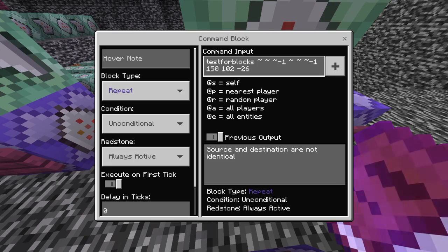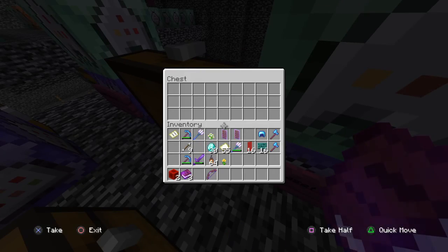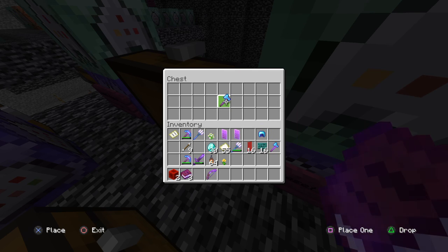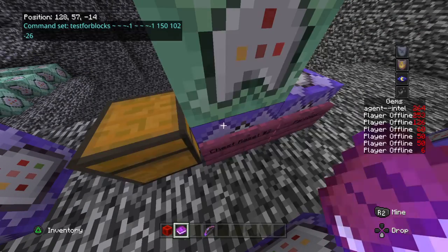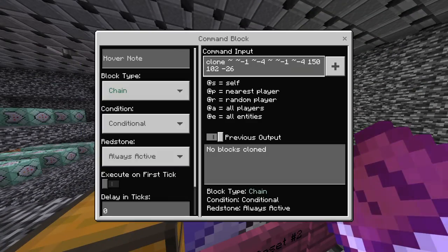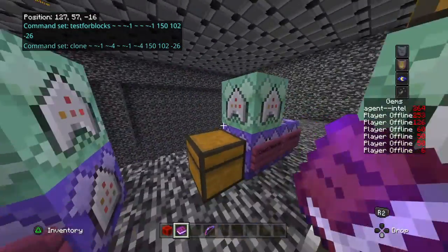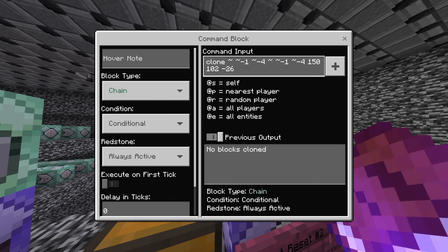This is chest reset number two — it's testing to see if that chest up there equals a certain state. As you remember, when we picked up our axe, the 13 diamonds go in, the axe shows up, and when you grab it there's a brief moment where the chest is empty. When the chest is empty, it triggers this block, which then clones the shop back up there — so it just resets the chest back to its regular old self.